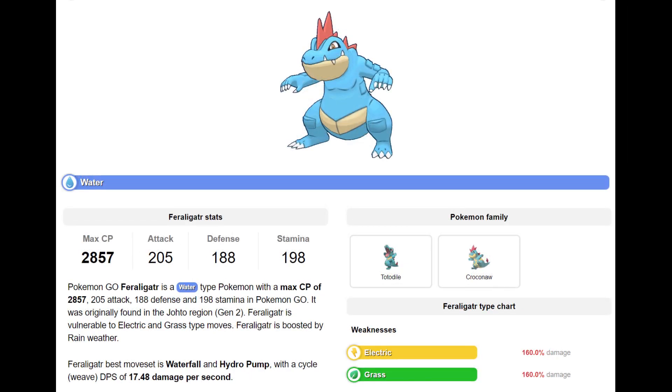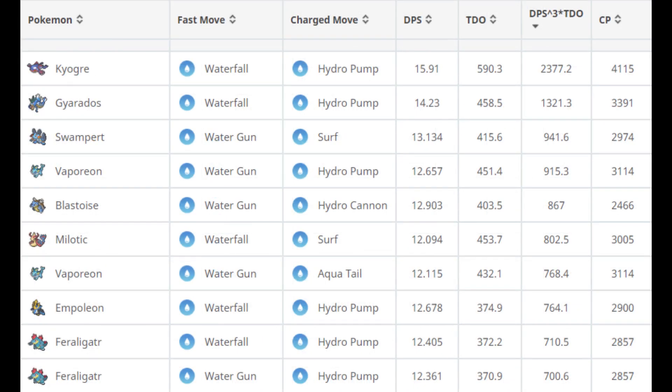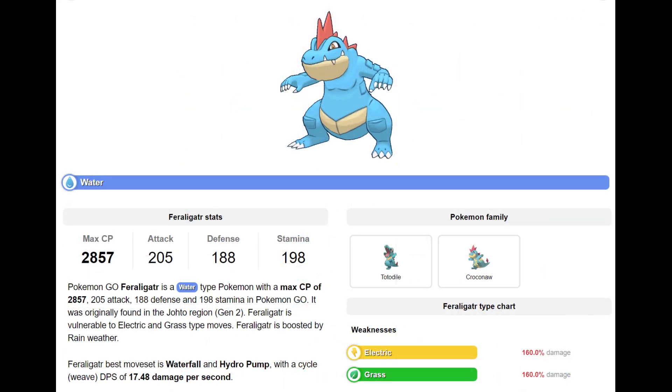Now let's talk Feraligatr and its potential Community Day move. Feraligatr is a Water type Pokemon with a max CP of 2857. Feraligatr is vulnerable to Electric and Grass type moves, and is boosted by Rainy Weather. Feraligatr's best moveset is Waterfall and Hydro Pump as of right now. As an attacker, when looking at other water type Pokemon with a double water type moveset, Feraligatr currently sits at 12th in terms of DPS, and gets outclassed by too many other water types to be considered useful. From a DPS times TDO standpoint, he comes up to 9th, but is still largely outclassed. With a 205 attack stat, 188 defense stat, and 198 stamina stat, he's actually a pretty well-rounded Pokemon, but he's being held back by the lack of a Community Day move right now.